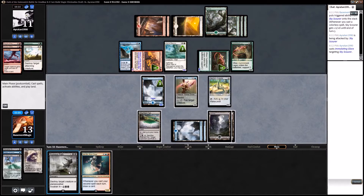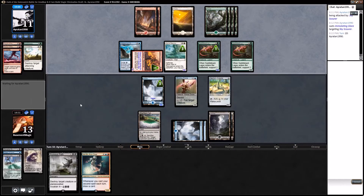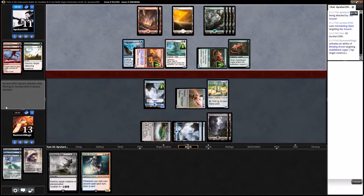Blocking the land on the Saddleback. So let's see — 1, 2, 3, 4, 5, 6, 7. I actually can Awaken Ruinous Path next turn. Maybe I should have done that this turn. We'll wait.